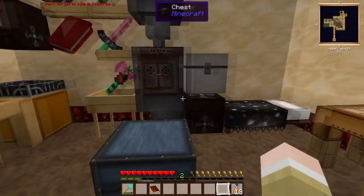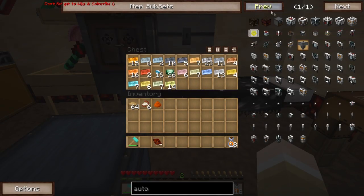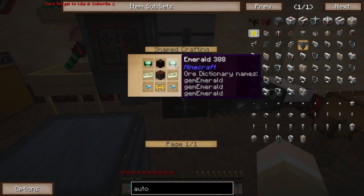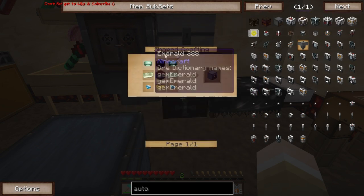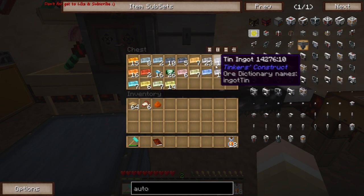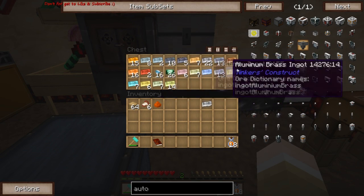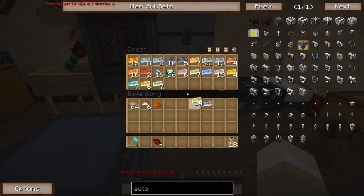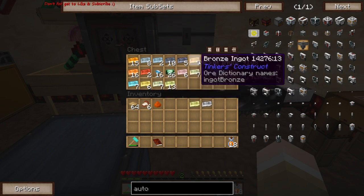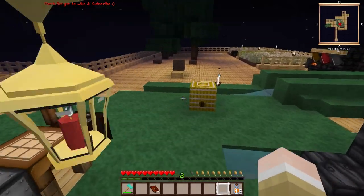Let's go ahead and grab some of these autonomous activators - just to show you how annoying it is. It's two emeralds, two invar, and two diamonds. As for invar, I have seven - I need one more. The best way I find to get invar is one iron ingot and two iron to one ferrous, and you get three ingots.